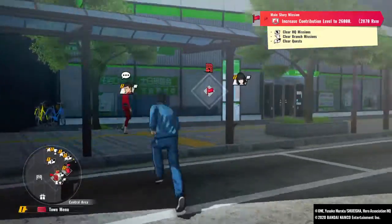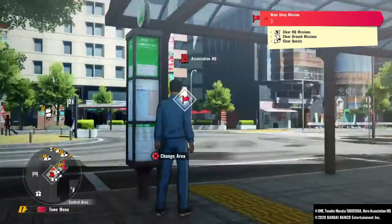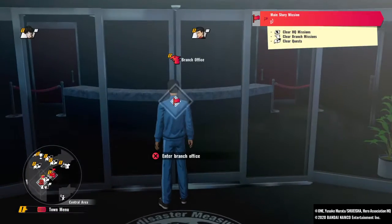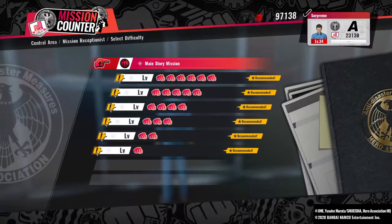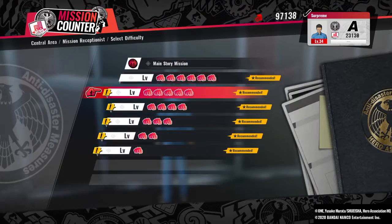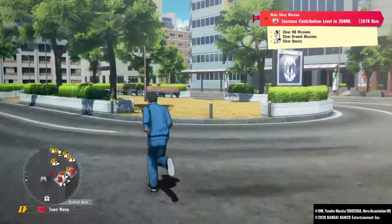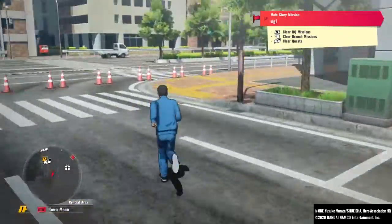Over here is where you can go to the Association HQ. You're in the building and you can do missions over there, but this office doesn't have that many missions — it has fewer missions compared to other places.